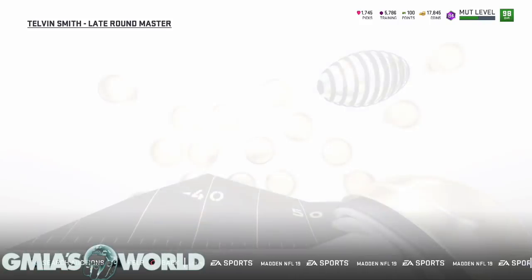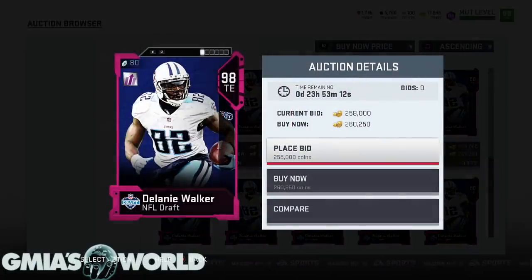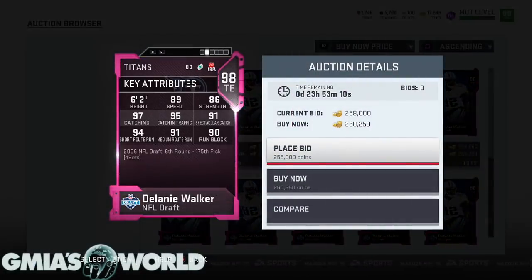Now we're going to go to Delaney Walker. A lot of you guys already have him at the tight end position. You'll see his price is a lot cheaper - nobody really cares about this. This is actually a great time if you wanted to gamble and try to pull Cam Newton by buying some of these things and going ahead and gambling in that 84 overall set. Obviously Cam is about 790, 780 right now.